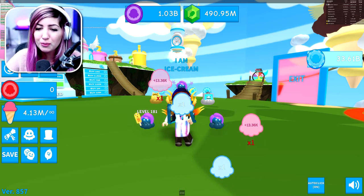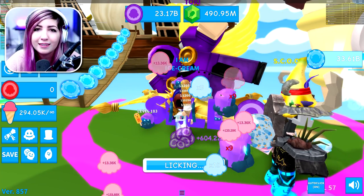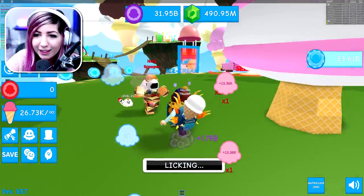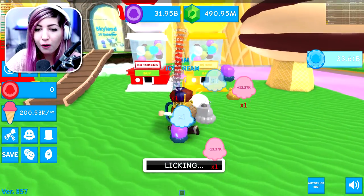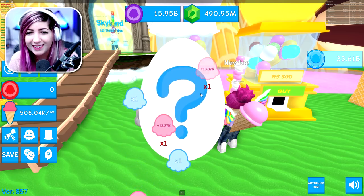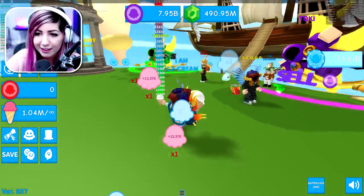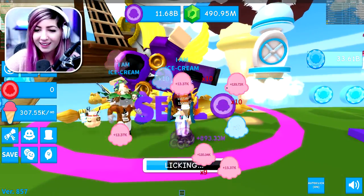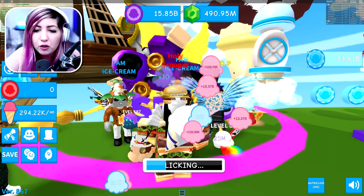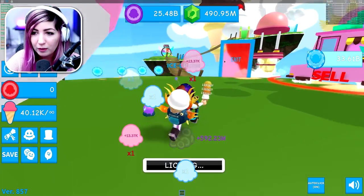We are now surrounded by YouTuber pets. I'm gonna hatch again trying to see if I get the Russo pet. I'm making tokens so fast — I have almost 30 billion. I got defiled, so there is more then. I keep getting the same ones. Bright Bot again — we're just gonna be equipped with all Bright Bots. And did we get another Bright Bot? Another gravy. I need a little bit more purple tokens. I'm making tokens so fast now, it's not even funny.